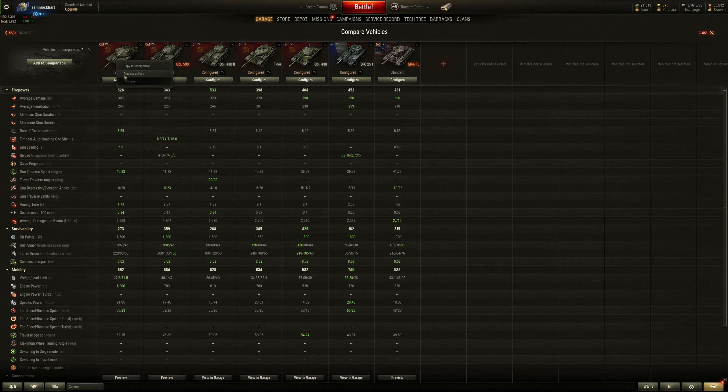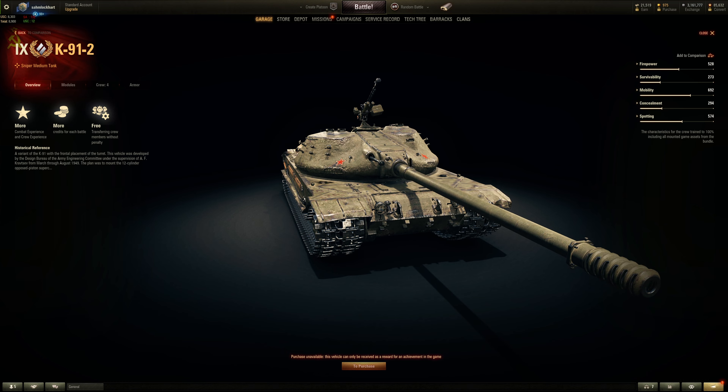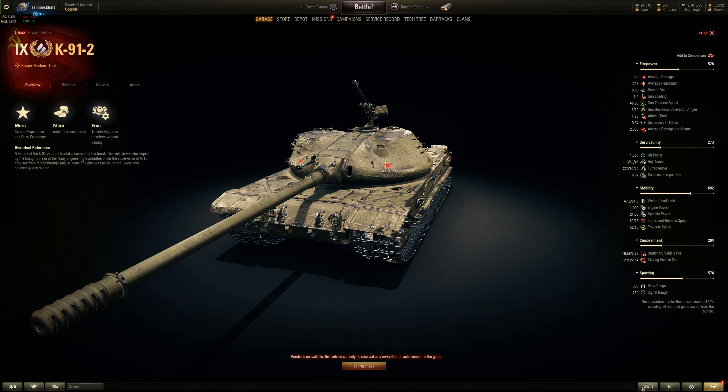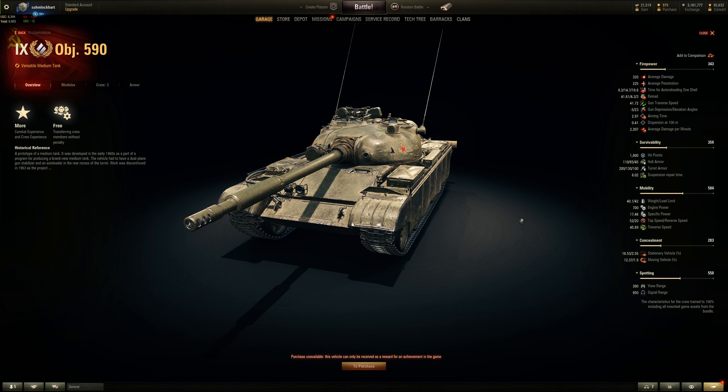The Object 590 is not a premium whereas this is, so there are choices. The K91-2 is more of a sniper — less effective armor, less health, but more mobile with a little more view range and better camo. The Object 590 has an auto-loader with a three-round clip, and a crew of three, so you can't fit intuition or safe stowage — which is pretty much necessary on Russian tanks because of cramped spaces and ammo racking.